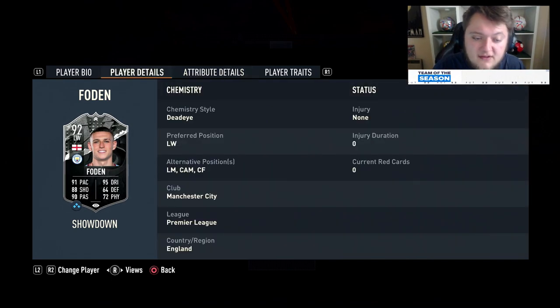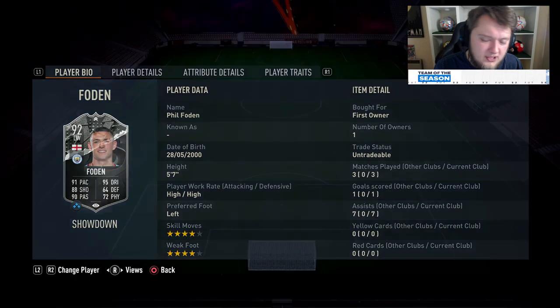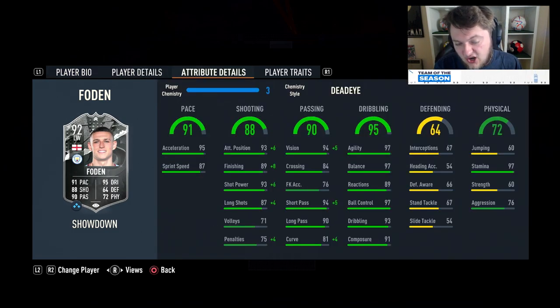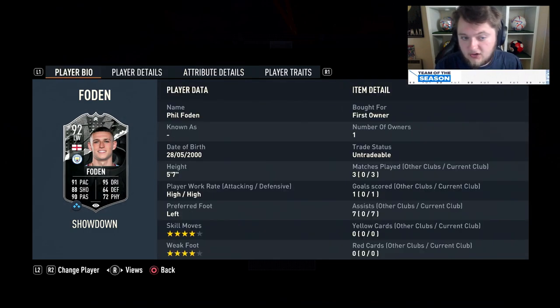Is he better than any of the Team of the Season cards we've currently got? Is he better than Diaby? Absolutely not. Foden is at almost the same price as Diaby, and Diaby has a three-star weak foot but five-star skills. This card is good, not great, and overpriced — as you'd expect from a Man City card in a showdown setting. Fun to play with, not the best card in the world, overpriced, but could be justified on old gen.